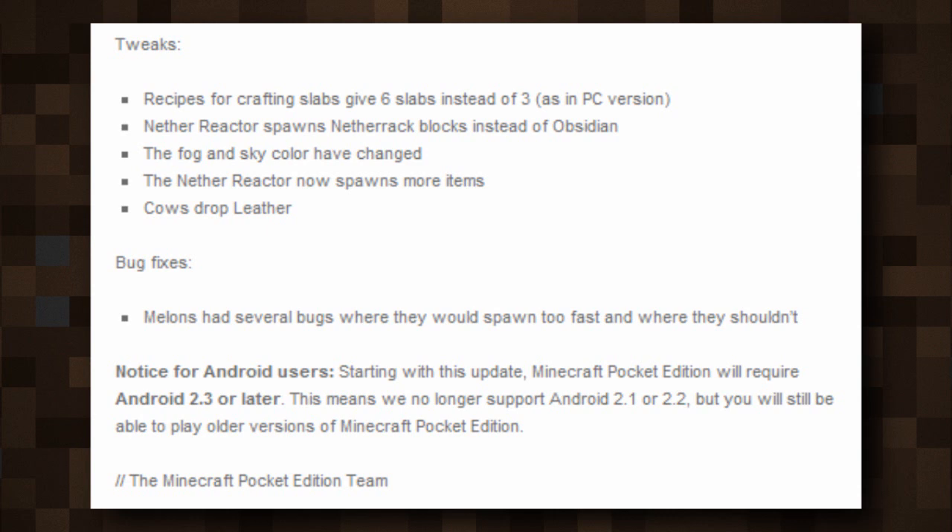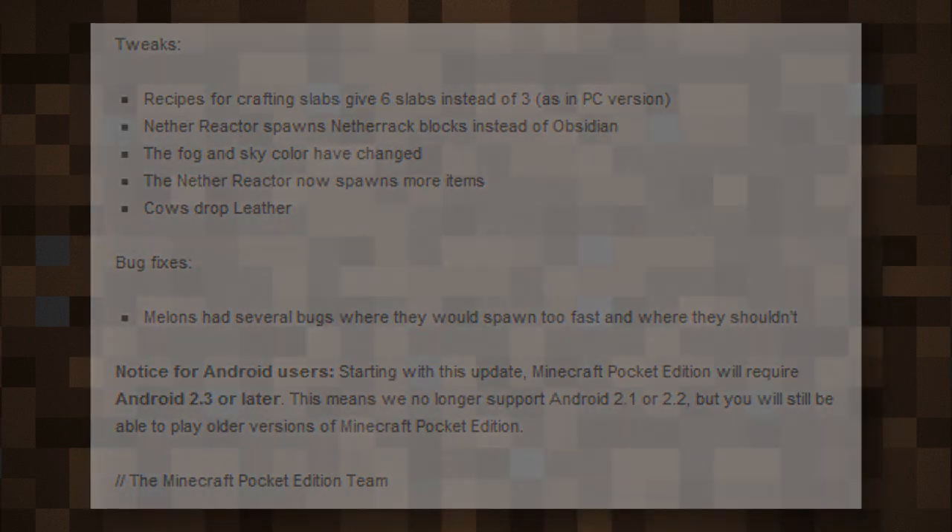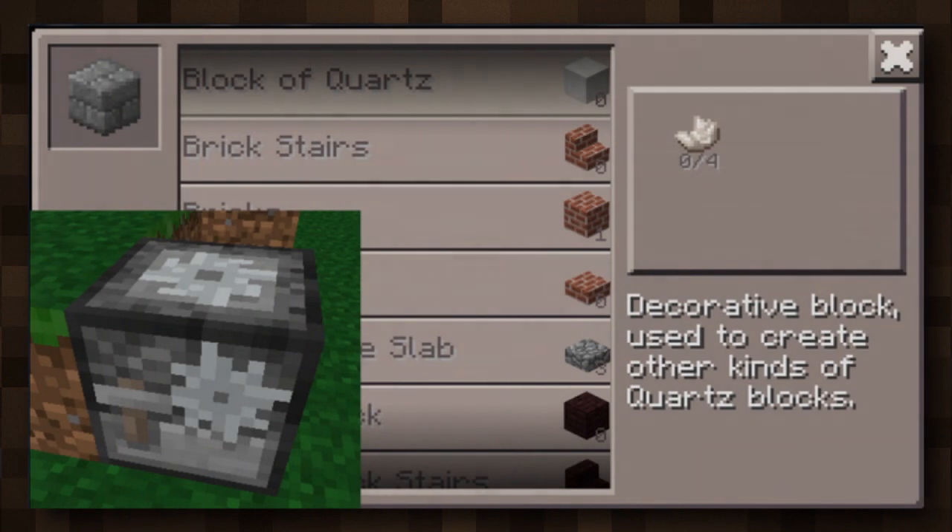We have mossy and cracked smoothstone brick variants, creative only, as well as chiseled and smoothstone variants. So this is a ton of new blocks, which is really cool. We have new stairs: netherbrick, sandstone, smoothstone, brick, and quartz. We also have some new sandstone slabs, and a new item — netherbrick — smelted from netherrack and crafted into netherbrick tile.